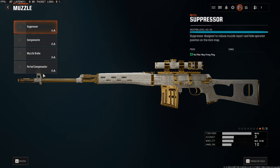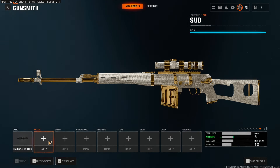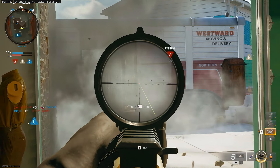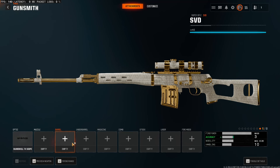Next up, we have muzzle. And guess what? We are gonna skip the muzzle. Because, let's face it, suppressor or not, you are gonna get killed. Unless you're one of those guys who wants to sit at one spot the entire game and camp. If you're one of those guys, then go ahead and use a suppressor. Otherwise, I wouldn't recommend one.